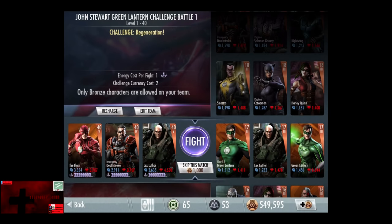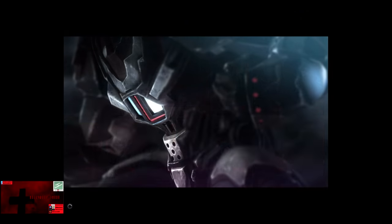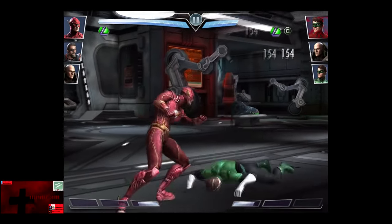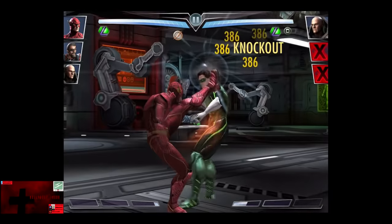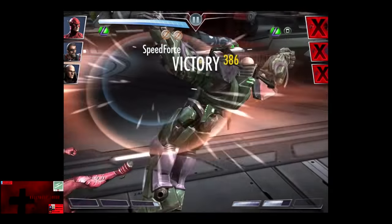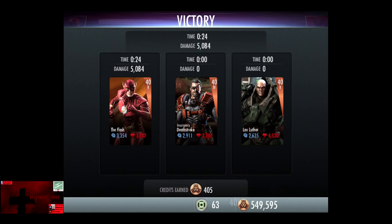In the third matchup we have Challenge Regeneration going up against New 52 Green Lantern, Lex Luthor, and Normal Green Lantern, all gaining a level of 17. Skip the match is 1,000 credits. We have some fairly slow regeneration, nothing to really worry about. Green Lantern is knocked out, the other Green Lantern comes in and is kicked out. Lex Luthor is the last person in, and we get off another Lightning Kick. Lex Luthor is eliminated in the third fight. 202 XP, as well as 405 credits.